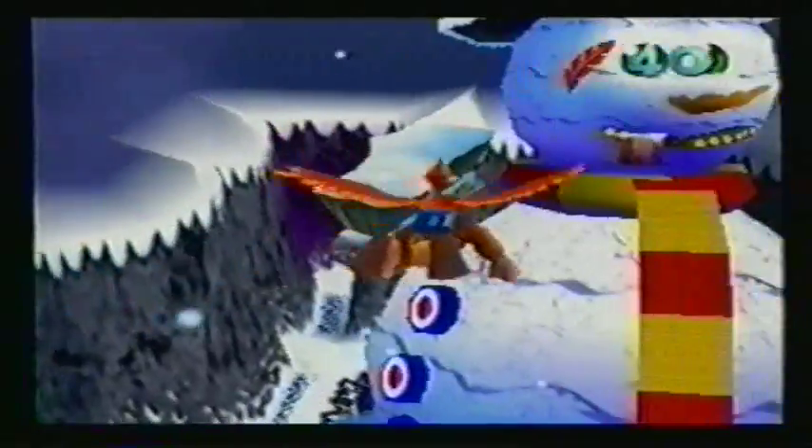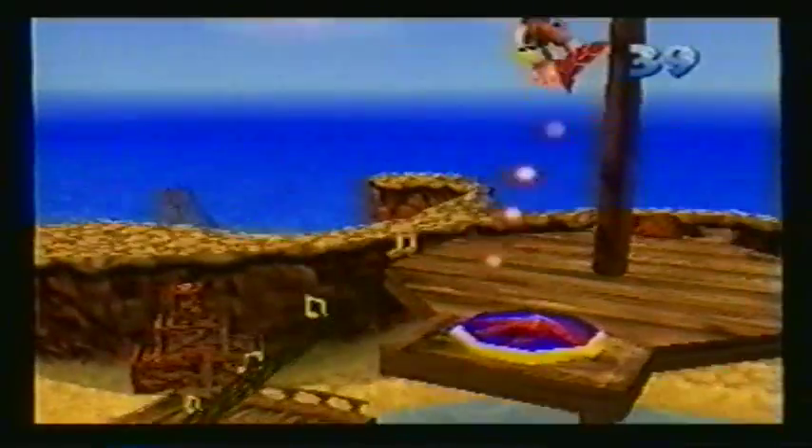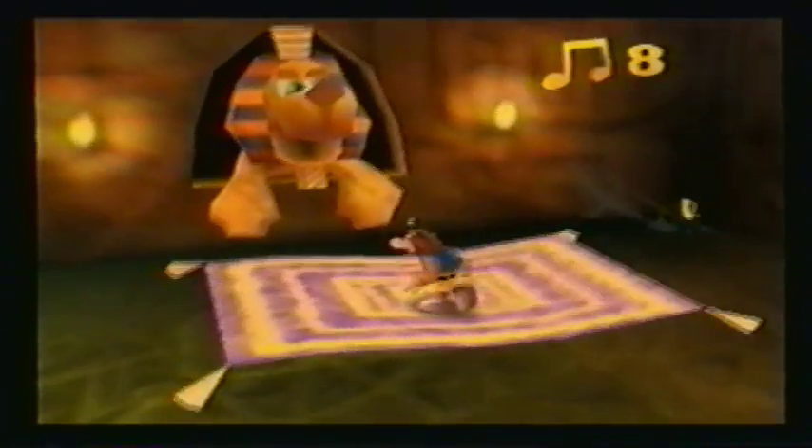Anyhow, Banjo and Kazooie's mission is to travel through nine mysterious worlds within Gruntilda's lair, uncover secret moves, battle evil, and collect puzzle pieces and a whole bunch of other things that will help you help them bring Tootie home.